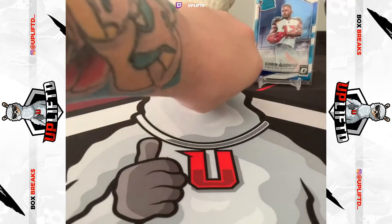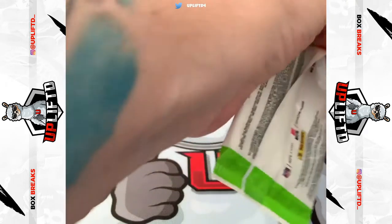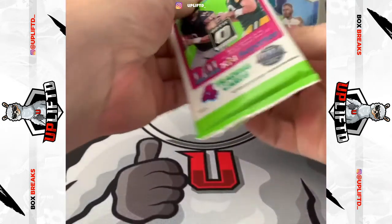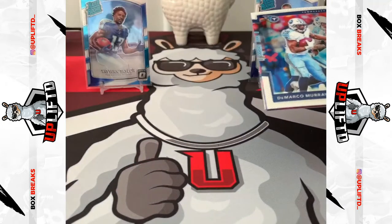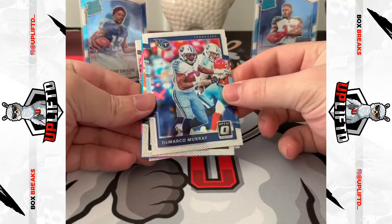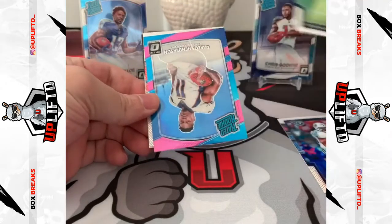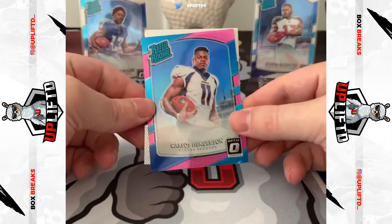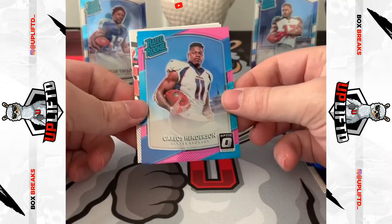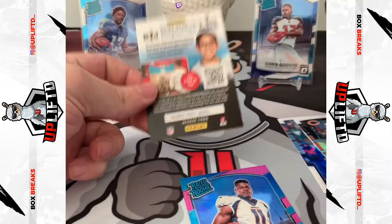There we go — final pack, guys! Are we ever going to get a Mahomes rookie? Now's the time. Come on, card gods, do it for us! DeMarco Murray base, Jordan Howard base, and a Carlos Henderson rated rookie, pink parallel — nice! And then a Jordan Willis rookie to cap it off.